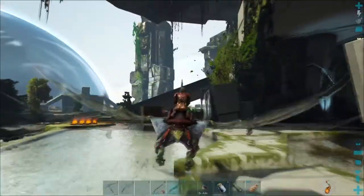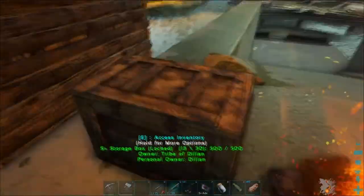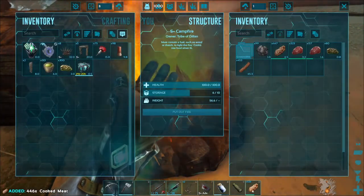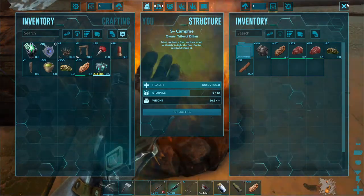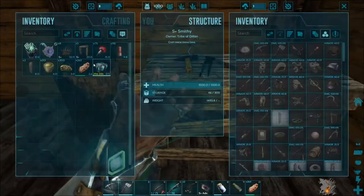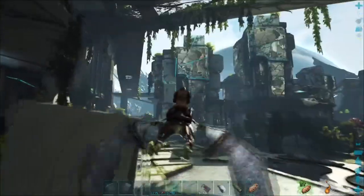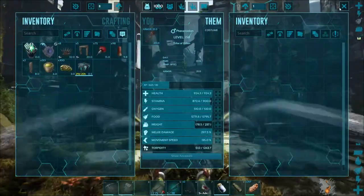We should refill our water and actually restock on meat. Why have I left the base? I'm too eager to go and this is why my taming always goes bad. Let's get some meat from the campfire — there you go, that should be enough. Oh, I can't put cooked meat back in there, I forgot about that. Let's refill the water jar.